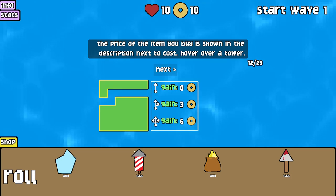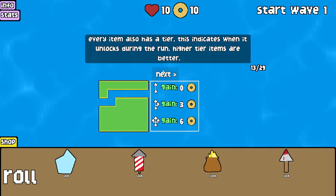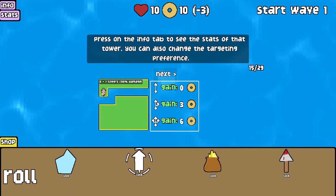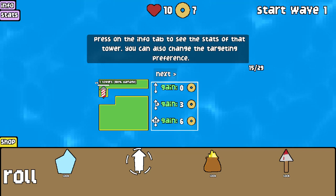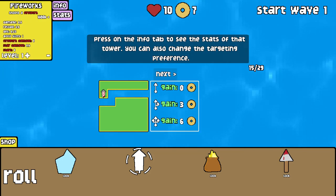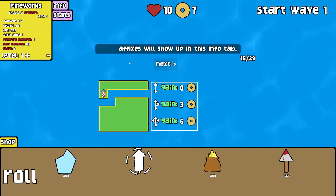The price of the item you buy is shown in the description next to cost. Hover over a tower — Tier 1 costs 3. Every item also has a tier, which indicates when it unlocks during the run. Higher tier items are better. Click a tower to select it and place it somewhere on the map. Press on the info tab to see the stats of that tower. You can also change the targeting preference — first, close, last, weak, strong. Affixes will show up in this info tab.